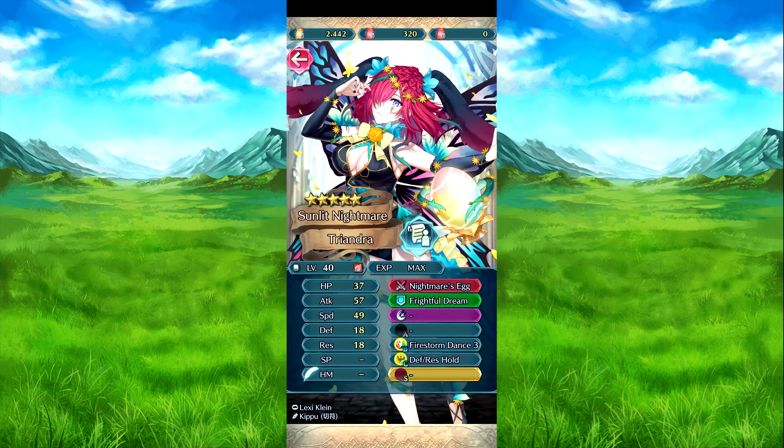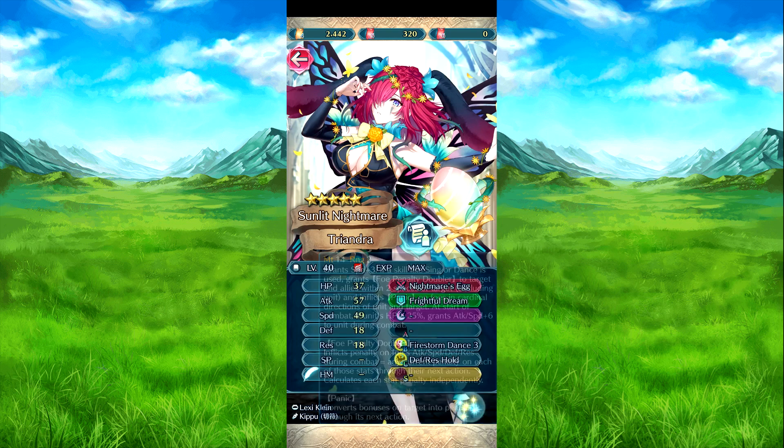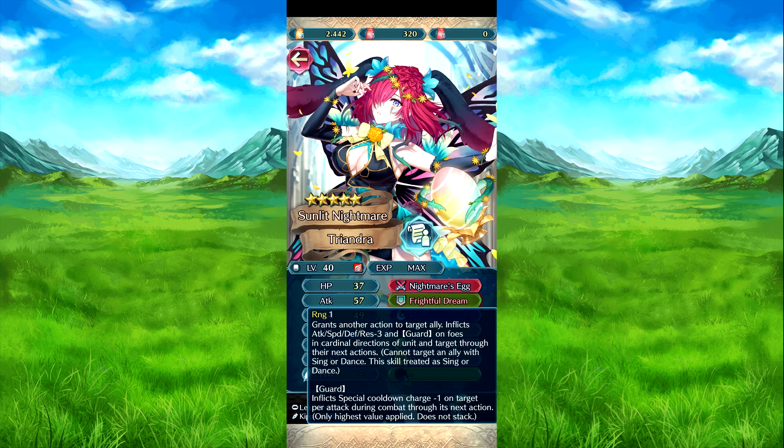Spring Triandrea: name gives speed plus three. When sing or dance is used, grants full penalty doubler to the target and to unfoes within two spaces of the target — excluding herself. Also inflicts penalties on the foe's colon counter and direction during combat. If HP is 25% or above, attack and speed plus six during combat. Full penalty doubler means penalties on the foe's attack, speed, defense, and res during combat equal to any existing penalties on each of those stats, basically flipping the script to turn penalties on those stats into penalties for the next action. For-Train grants another action to the target ally, inflicts attack, speed, defense, and res debuffs plus guard on the foe and counter direction on target — cannot be used with only a sing or dance skill as it is treated as sing/dance.